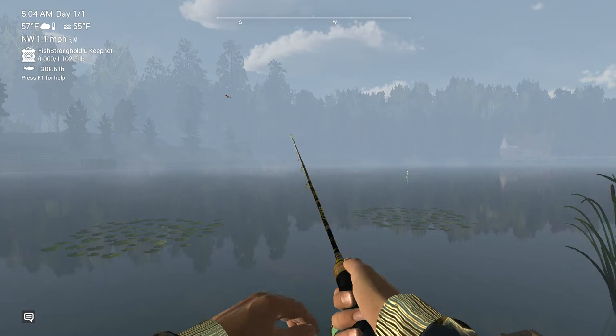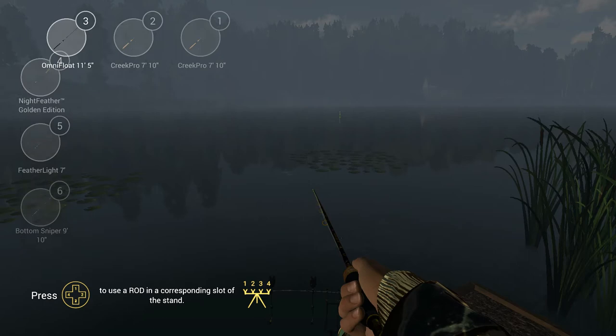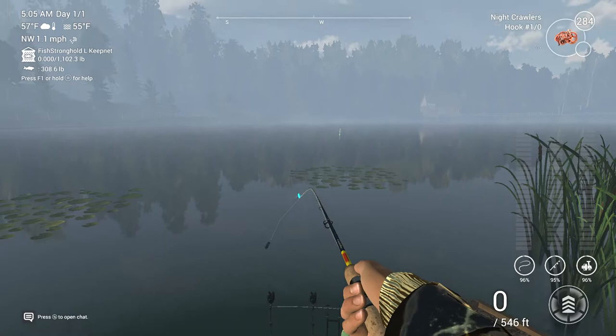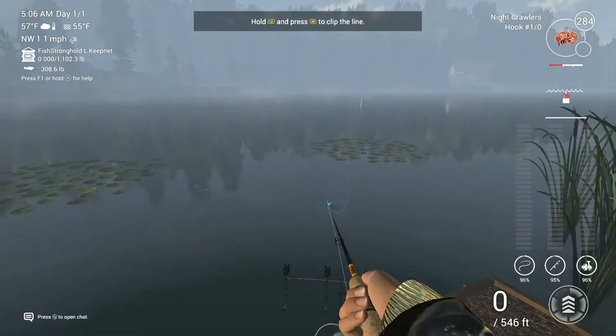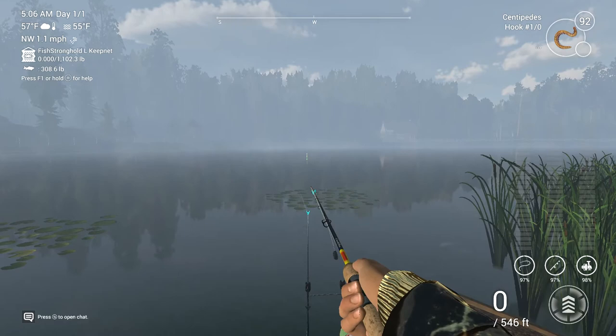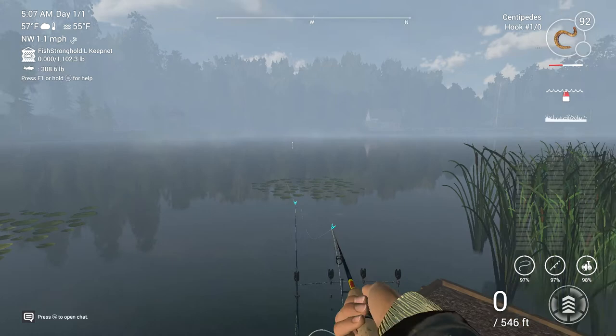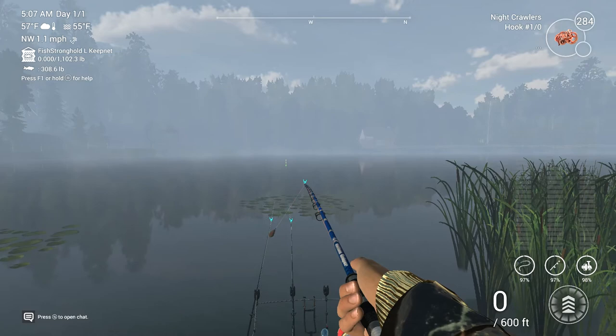First thing we're going to do is put down our rod stand — I've got a marker out there to the left, and this is where we're going to start casting out some rods. If you don't have a rod stand, you can get a two-rod stand or one-rod stand, or you can just use one pole — it doesn't matter at this point. You're going to be able to catch fish however you throw them out here. I'm going to throw this centipede out and start out with these baits. We may chain some baits just so I can show you how well they work. I do want to use a lot of night crawlers because night crawlers is a universal bait and a lot of the different fish will hit them.